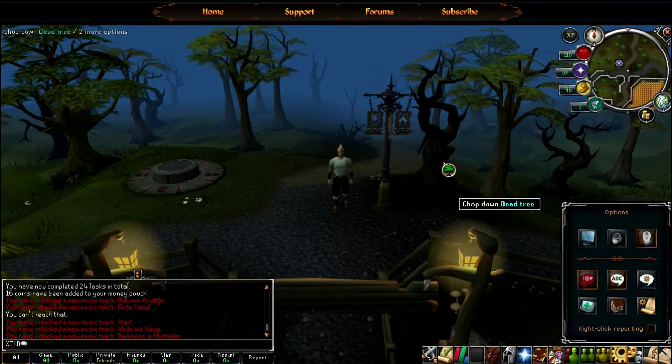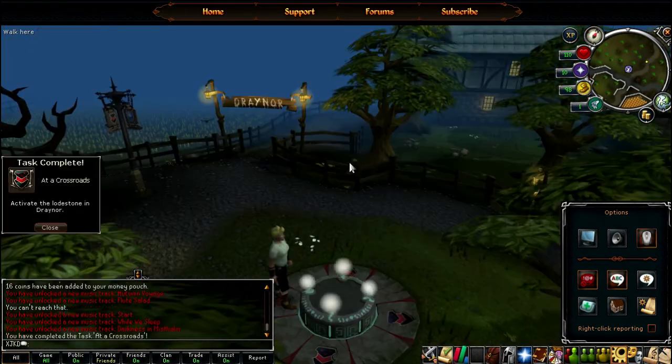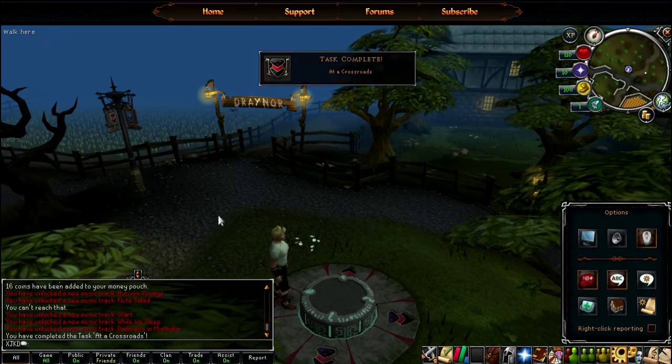Hello YouTube, and I'm going to be doing another episode of this RuneScape Let's Play series. This time I will be doing Ernest the Chicken. Before I start, I'm going to unlock this Draynor lodestone at a crossroads.